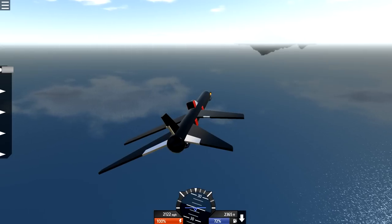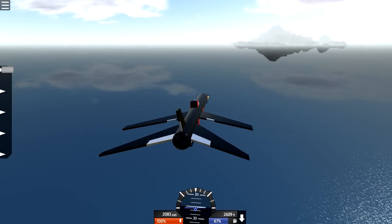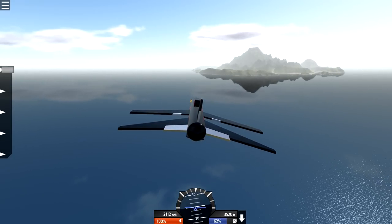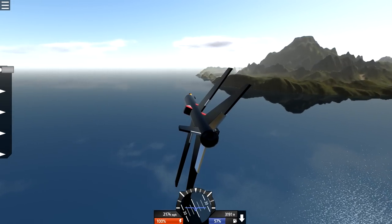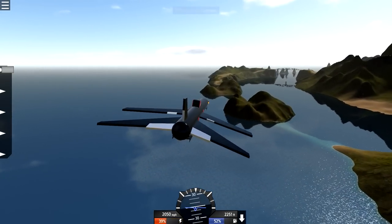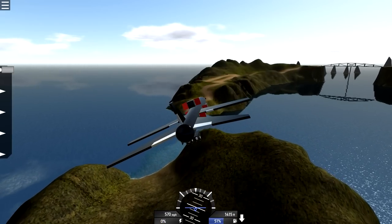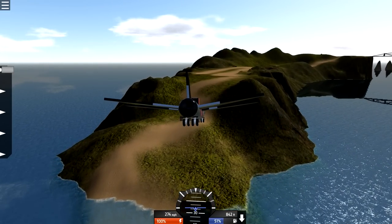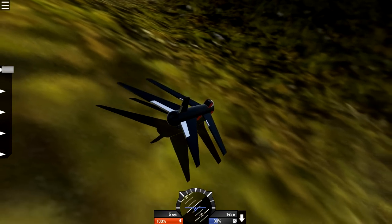It's called Island Jumper for a reason - the purpose is to jump the island! It would be cool if you actually put that in the description as a challenge: try to jump the island. Look at how quickly that slows down - it's ridiculous. All right, we're doing it - it's gonna glide in here. Oh no, I ruined it again. We landed! We landed, suckers - we did it, we're here!